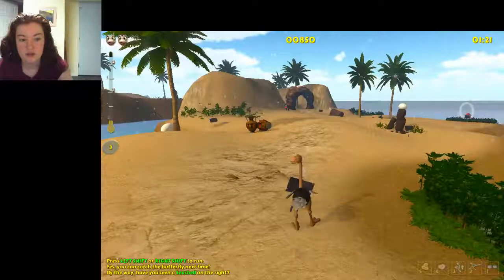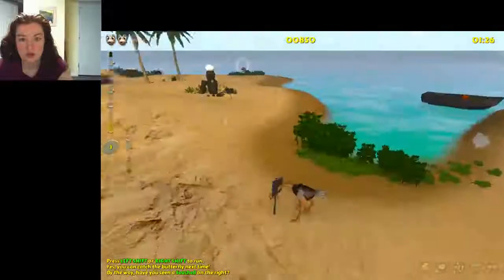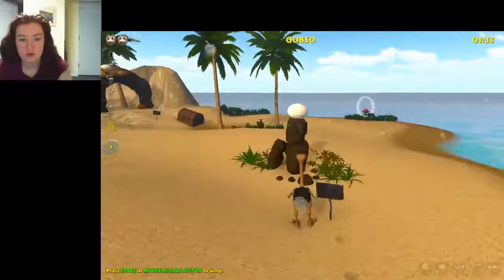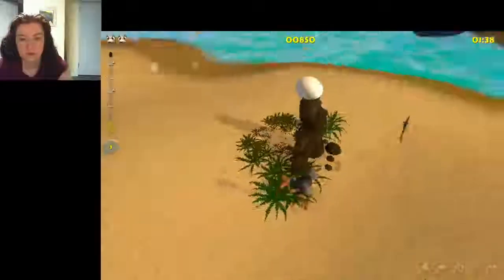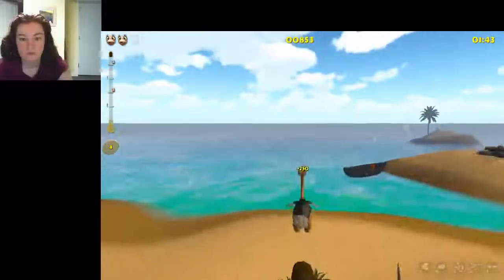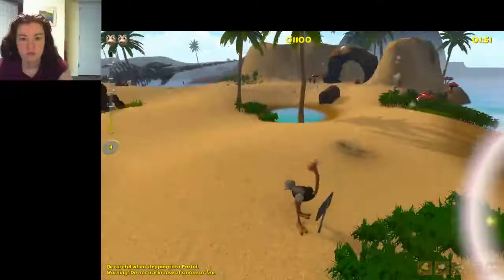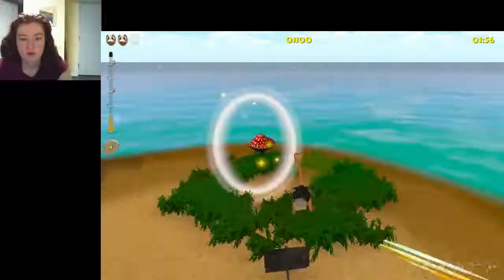Left shift or right shift to run. You can catch the butterfly next time. Have you seen a seashell on the right? Press space or mouse middle button to jump. Be careful when stepping into a portal — warning: do not use in case of smoke or fire. Let's go into a portal!